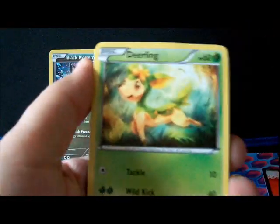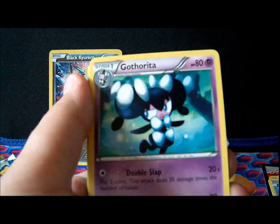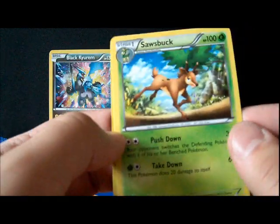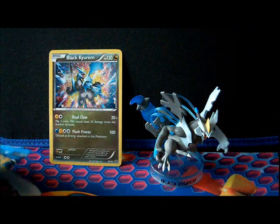One, two, three — uno, dos — that means two bad ones. We got Deerling, Venipede, Emolga, Ducklett, Pansear, Ferrothorn. Can we catch your little game? No, we didn't get a Catcher. Got a reverse Deerling. It's just a deer. That was a useless pack.